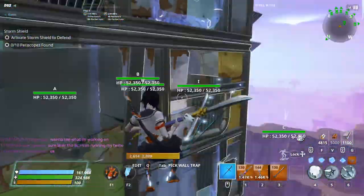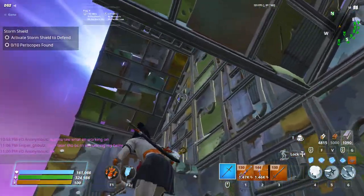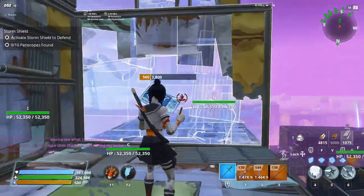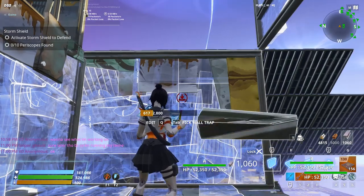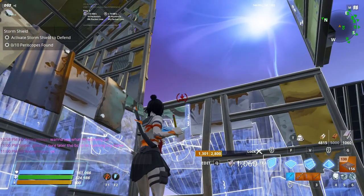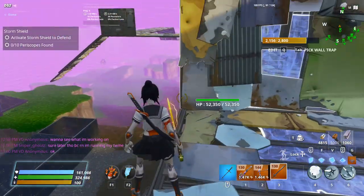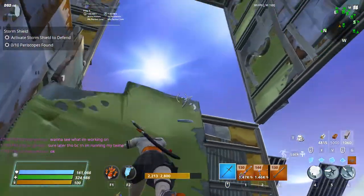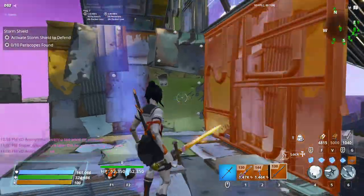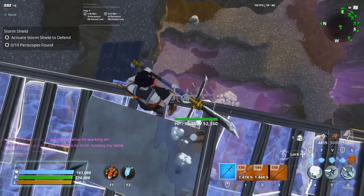Ceiling here, and then this is going to come down to here like so. Now if the husks fall off on this side it doesn't really matter because they're just going to walk around back into devil. Then you're going to bring them here.